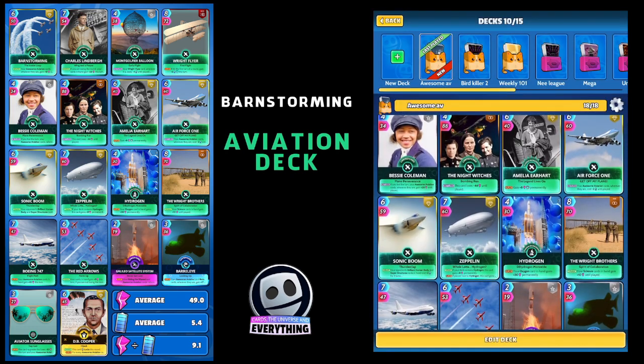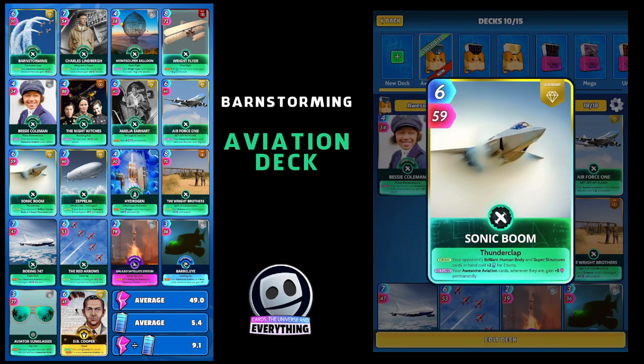Sonic Boom — on the play your opponent's brilliant human body and super structured cards in hand cost plus two for two turns. That's a bit of pot luck whether they've got any of those cards, but on the return your awesome aviation cards wherever they are gain plus eight permanently. So you're going to get back what you lose from Barnstorming plus a little bit more with the Sonic Boom — that's why I don't mind that Barnstorming card so much.